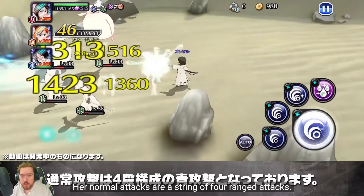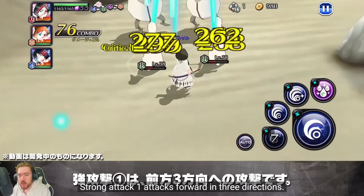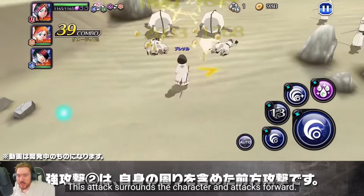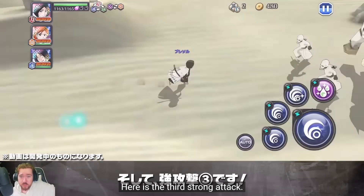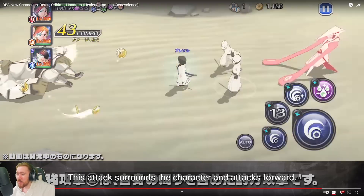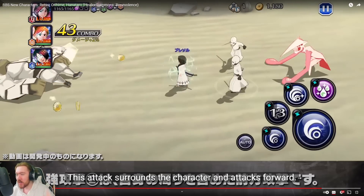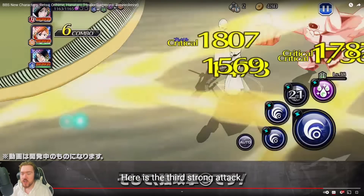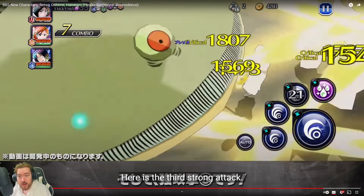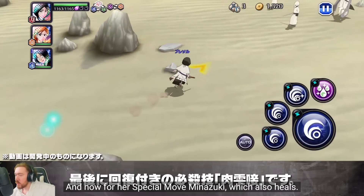Her gameplay is very similar to her original version but it looks way better. SA1 is just using Kido — not too bad. SA2, more Kido — we're just going to see a Kido-based Retsu. The visuals are pretty good, it's a good strong attack. Then a little drive-by with Minazuki on the SA3. I like it, I like Minazuki — we haven't really seen Minazuki much, mostly in seasonal outfits. But look at that, that is a really cool SA3. And it just does a Kido attack after it, that's kind of cool.